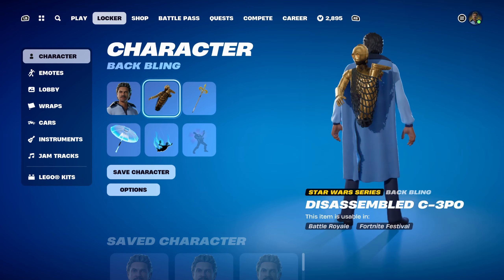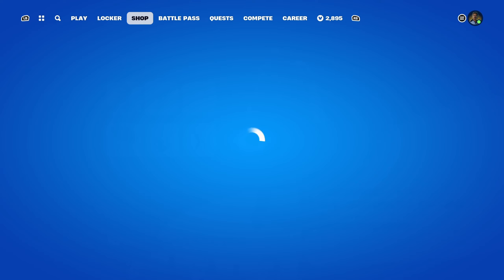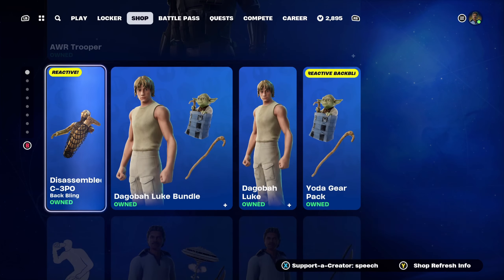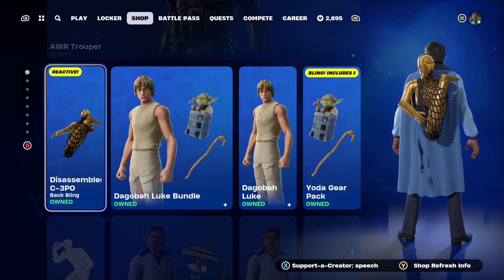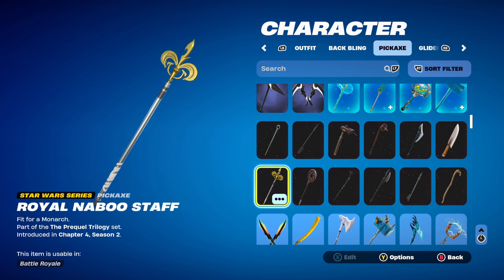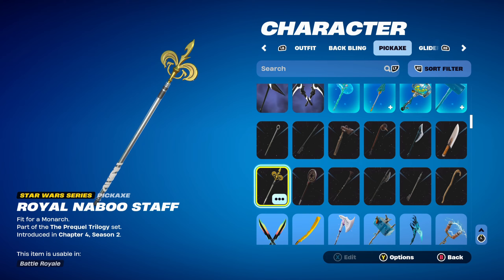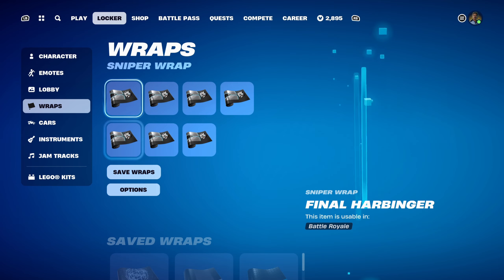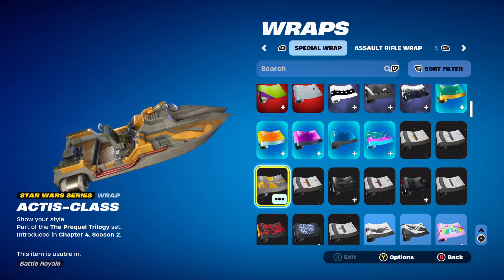For combo 9 I'm using the Disassembled C-3PO backbling, part of the Original Trilogy set, introduced in Chapter 5 Season 2. It can be bought in the item shop next to the Dagobah Luke skin for 500 V-Bucks — it's reactive, which is cool, though I can see why people might find it expensive. I'm using it for the gold and black design. The pickaxe is the Royal Naboo Staff, part of the Prequel Trilogy set, introduced in Chapter 4 Season 2 — Padme Amidala's pickaxe — used for the gold, black and silver design. The weapon wrap is Actis Class, part of the Prequel Trilogy set, introduced in Chapter 4 Season 2, with silver and yellow.